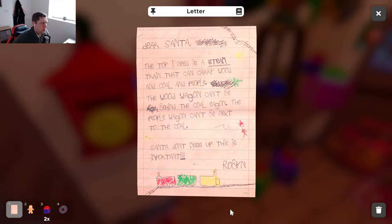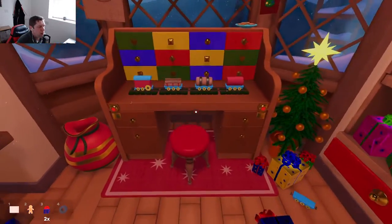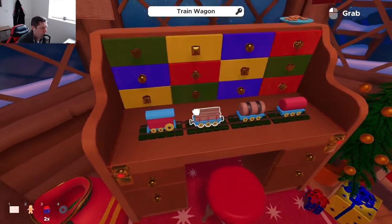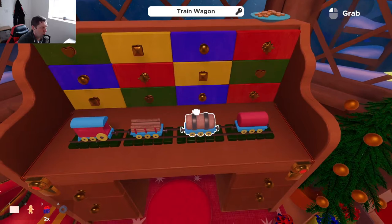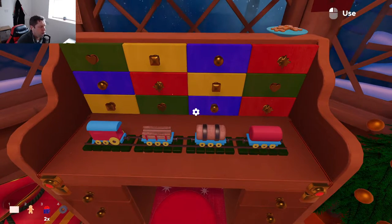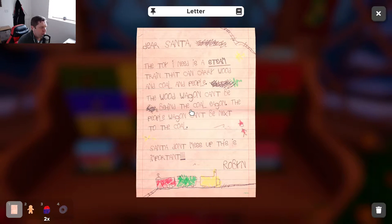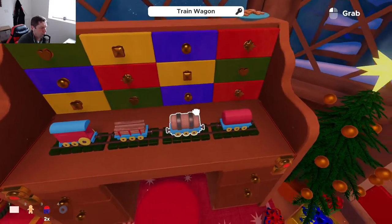We got a letter! 'Dear Santa, the toy I need is a steam train that can carry wood, coal, and people. The wood can't be behind the coal.' Okay, hold on — so which one is which? The wood wagon cannot be behind the coal wagon, the people can't be next to the coal. So it's got to be: people, wood, coal.